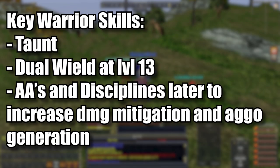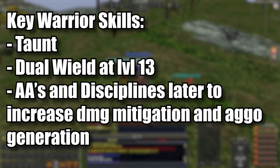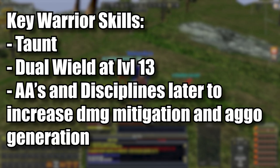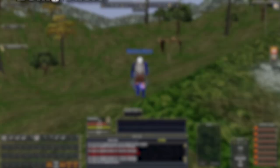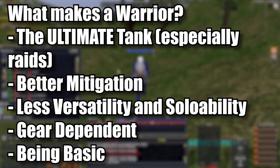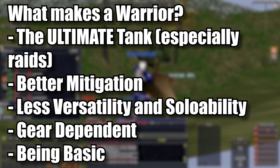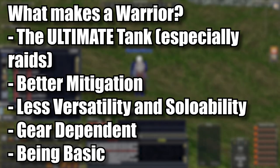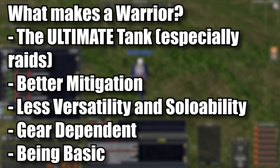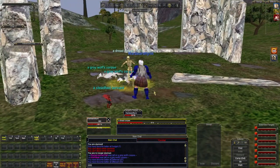The key skills for the warrior early on are your taunt skill at level 1, dual wield at level 13, and AAs at later levels that increase aggro. When you get into the second or third expansion you'll get your defensive discipline, one of the most powerful skills you'll have for a long time. Key takeaways for the warrior: they are the ultimate tanks especially for raid content, but they have less versatility and soloability than the other two. They are a very gear-dependent class but an essential one. If you want to be the main tank while sacrificing some solo ability, the warrior is your choice.